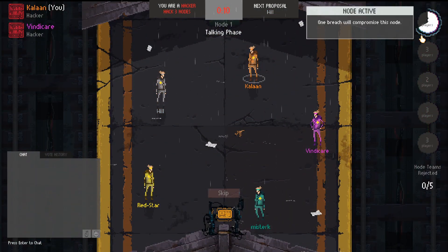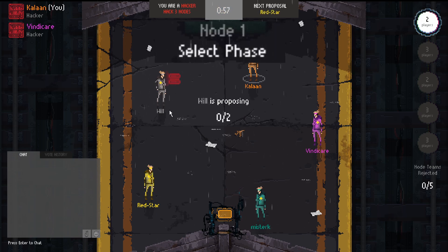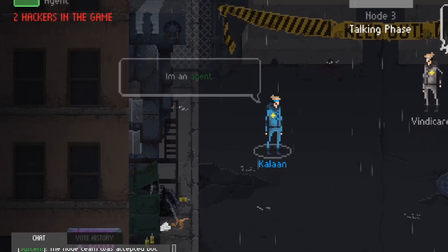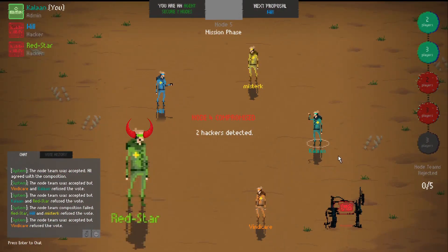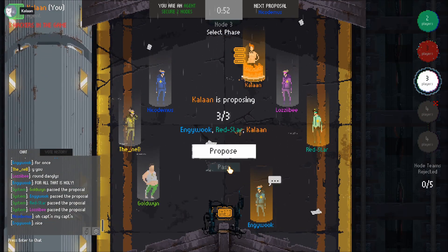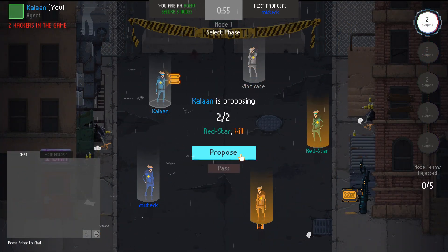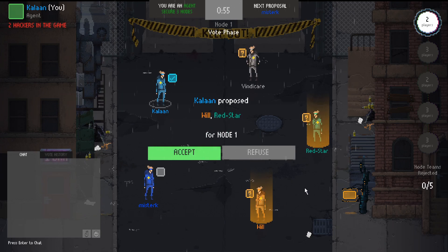The capturing of each node is split into three rounds: the talking phase, proposal phase, and mission phase. During the talking phase, the team can analyse what went right or wrong with the previous node, who's looking extra guilty, and who can be trusted above all else. The proposal phase begins with the current captain either passing the captainship to the next in line, or selecting a given number of players to form the node team. At that point, the decision goes to a vote, with every player deciding whether the node team furthers their goals.